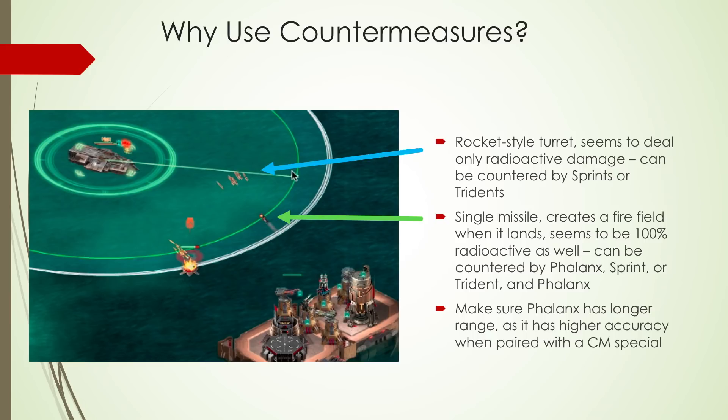When they hit the water, they leave a whole bunch of small fire fields. And if you stay on those fields, or if they hit on your ships, you're going to take radioactive damage. It's possible to counter them with either tridents or sprints. You don't need many because they are slow reloading, but it's important to have at least a couple in the fleet.